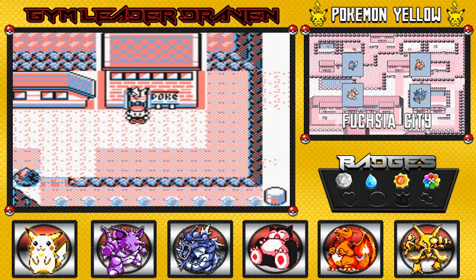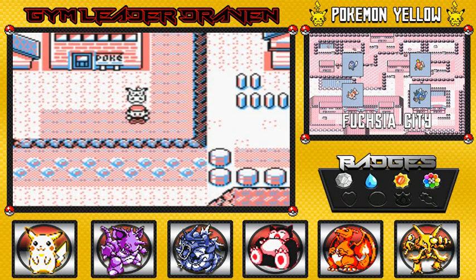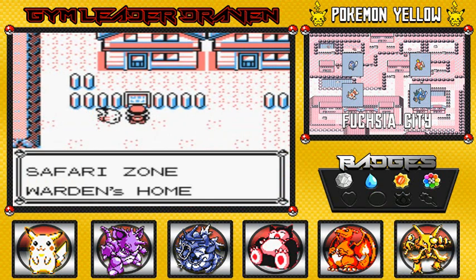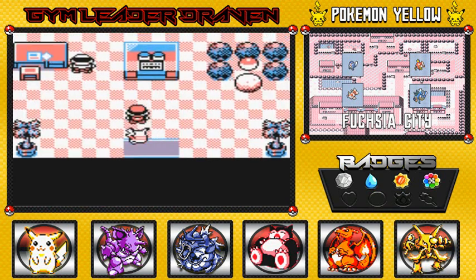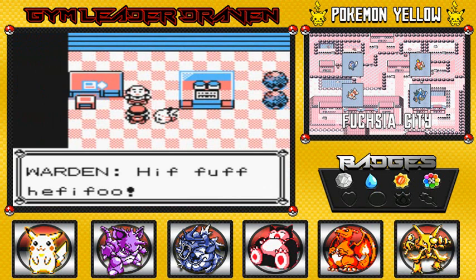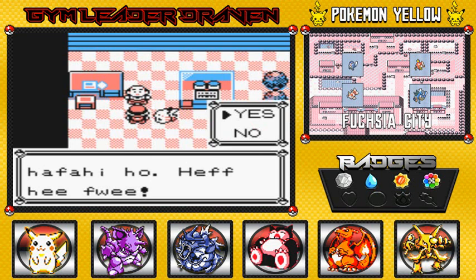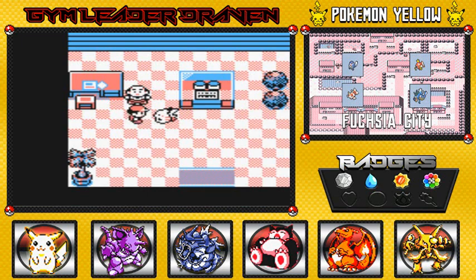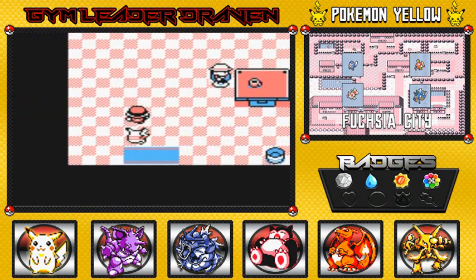Moving on — Pokemon Yellow's version of Fuchsia City is pretty much the same except for what's down below, which we'll get to later. As you can see, Fuchsia City is always the Safari Zone home. The warden's home is here — you go in and he's going to be a little weird. I don't even know what he's saying, but I'm assuming it has something to do with his gold teeth.